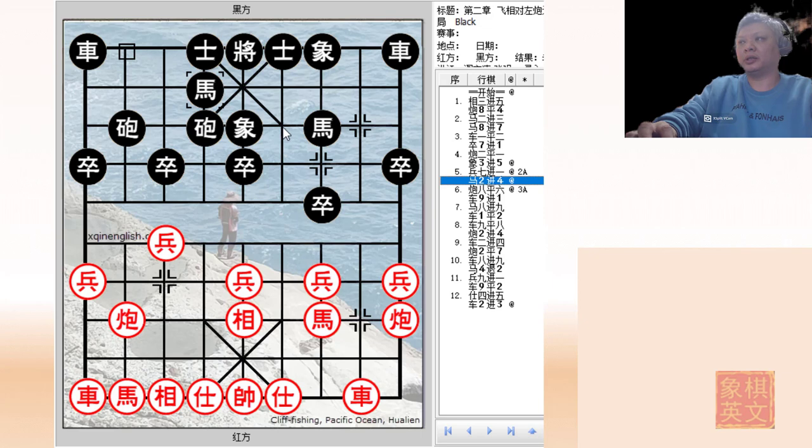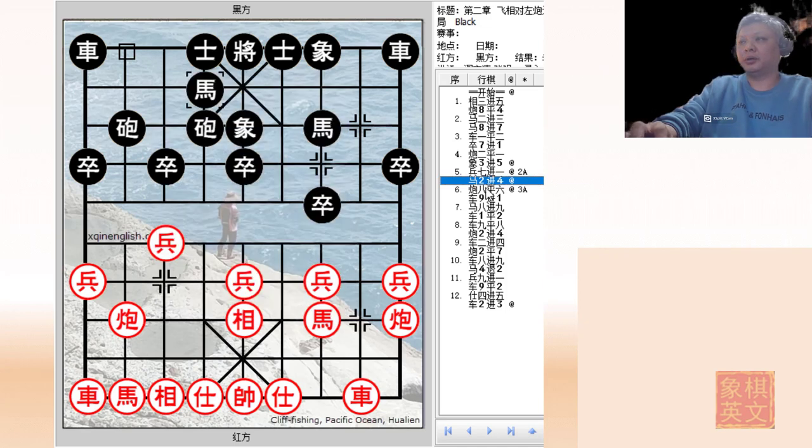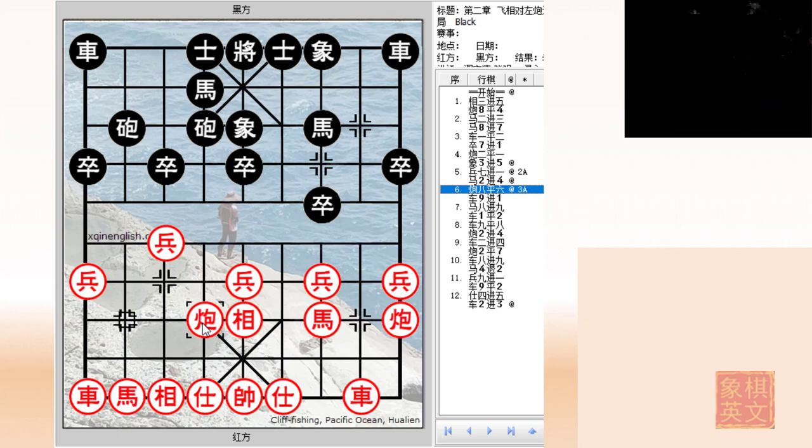This is a novel and unique idea. Now traditionally, black could usually play R9 plus 1 or C2 equals to 3. In the main line of variation A, red does play the pale corner cannon to attack the horse. Red will fall for the trap. And although red would gain instant gratification, after an initial stage of happiness, there will not be any more technical combinations that red can continue with.